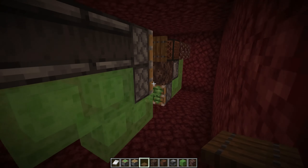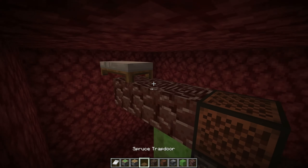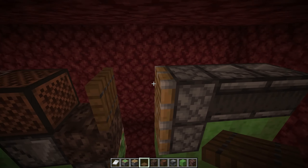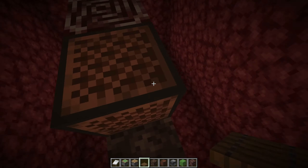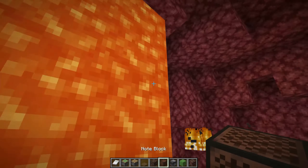The only thing you have to do to activate it is put a bed on the far end here. Obviously this won't work in the overworld because beds do not explode — you can actually sleep in beds in the overworld. But in the Nether you cannot, so therefore they explode, and that's what you use to trigger this. All you need to do is right click that, and then you can right click the note block to move along.